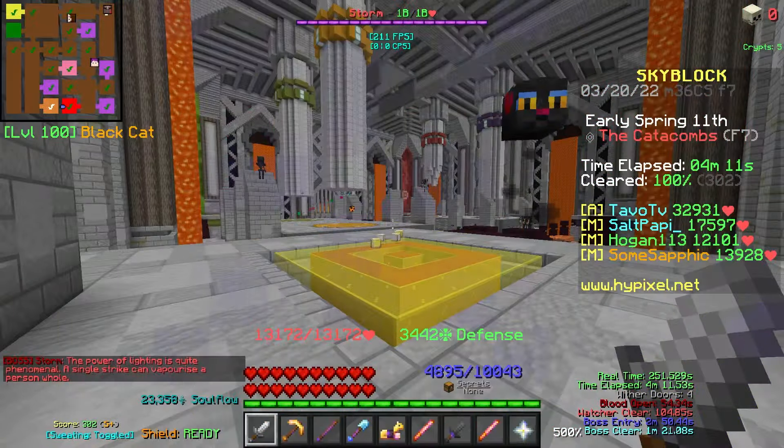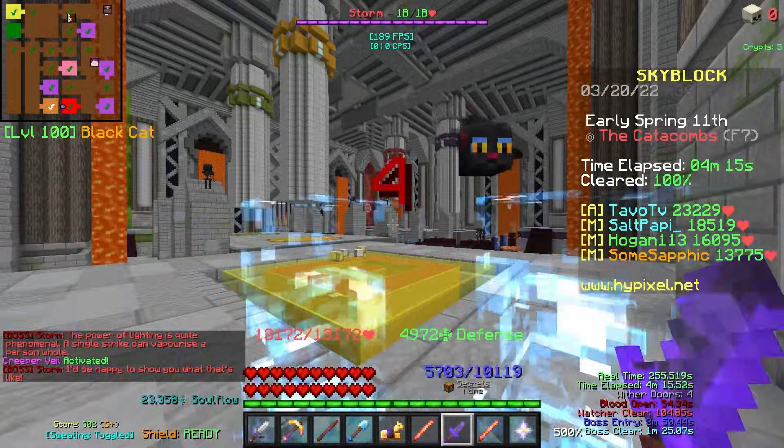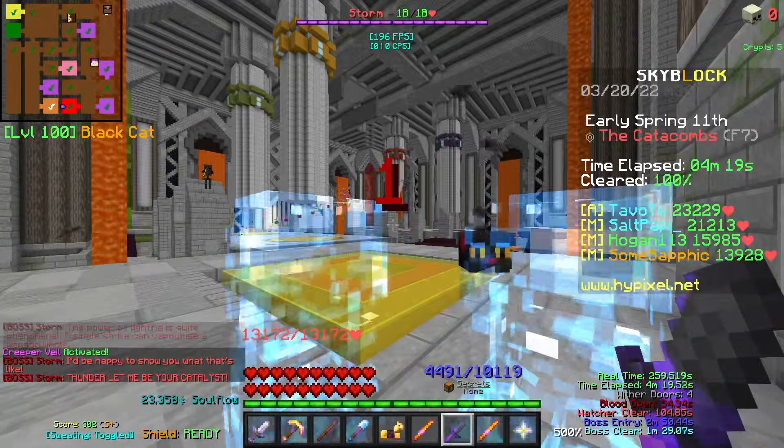Once Storm starts to count down, you can Withercloak, use Bonzo's Mask, or — the main method — get underneath a pillar and make sure the lightning doesn't strike you, because if it does you will die.